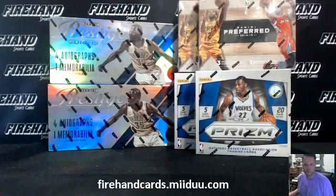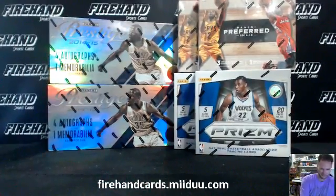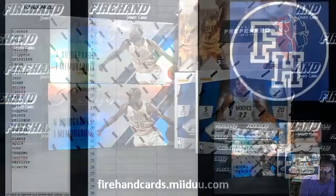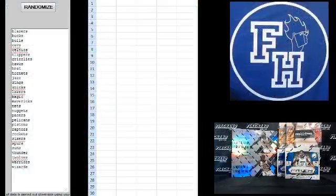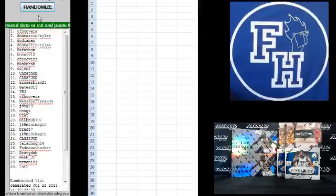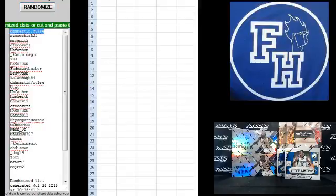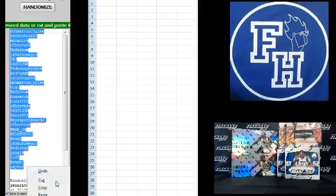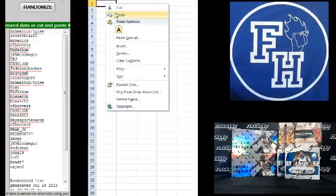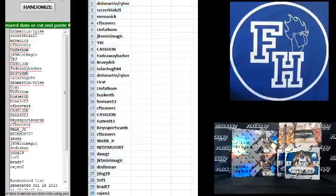Thanks again for joining. All teams are in. Here we go — two times on the randomizer. Cassie John on the top, Talon Hugh 84 on the bottom. One and two: D&H Martin and Riley up top, Cajun two to the bottom. On to the teams.